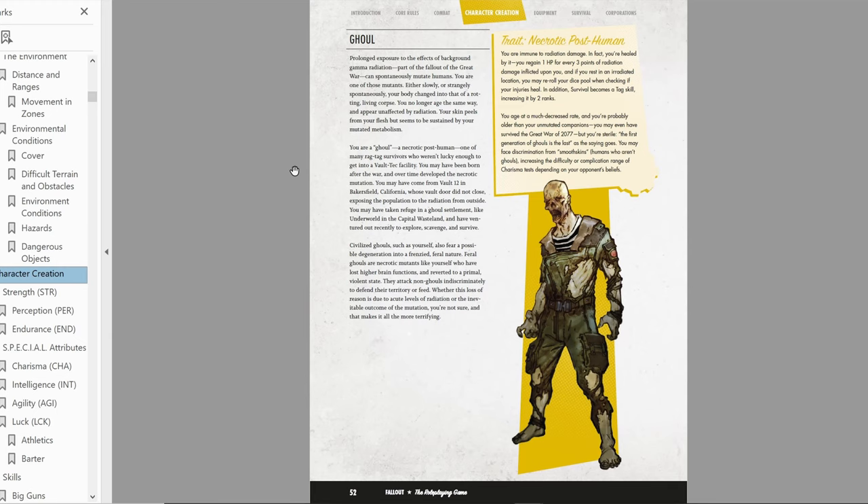Now we move on to choosing our equipment. I really like this approach — it's not a set amount of caps to hunt through the book with. Equipment is determined by your origin, and each origin has several options. The Brotherhood of Steel has Brotherhood Initiate or Steel Scribe. Mr. Handy has different loadouts based on which model you are — Miss Nanny, Mr. Farmhand, Mr. Gutsy — so you can diversify that way.